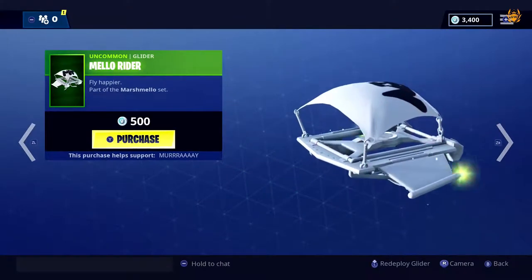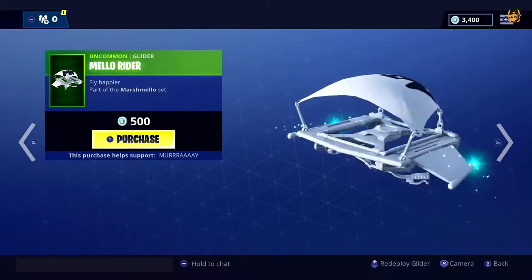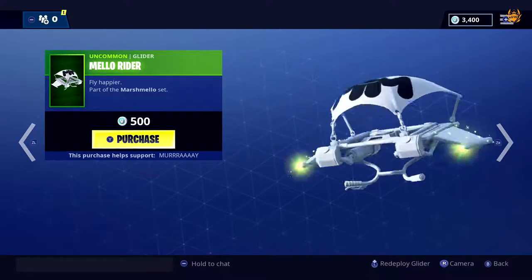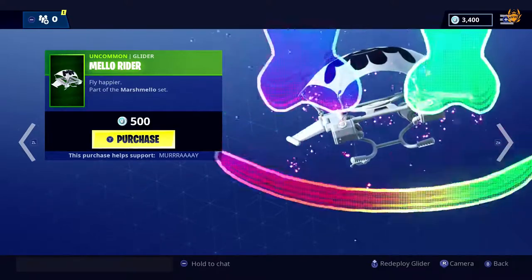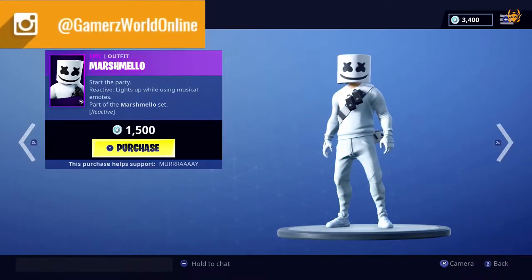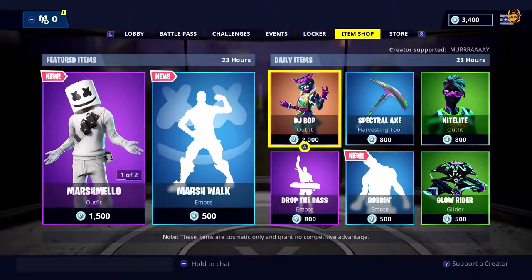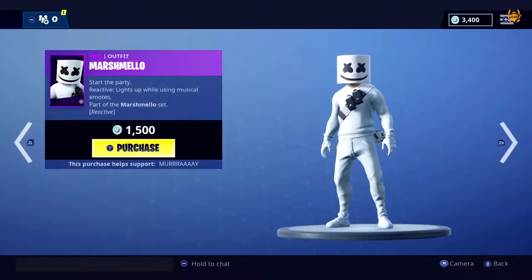Let's check out the glider as well. I like the big marshmallow face and I like the initials on the glider - MM. That looks very cool. I think we'll be picking that up. That is going to look wicked when you're gliding down. That skin looks dope - reactive to lights, what the heck!